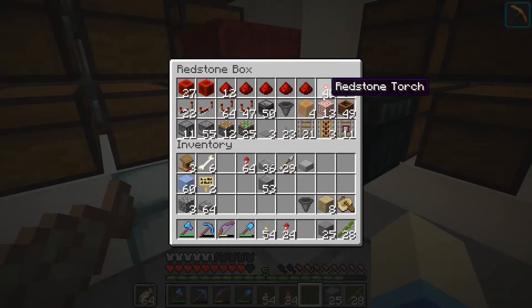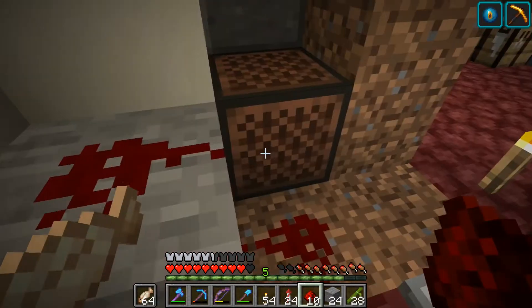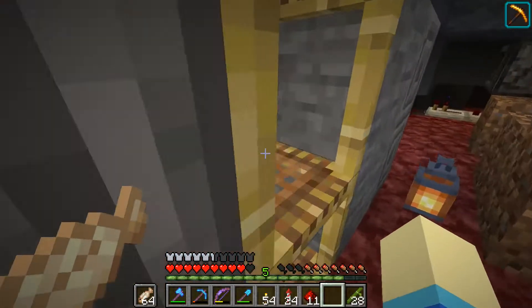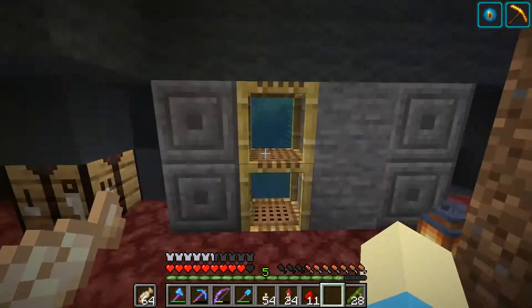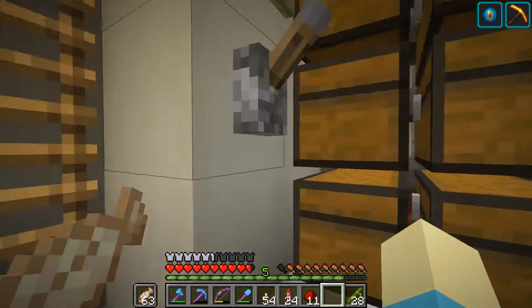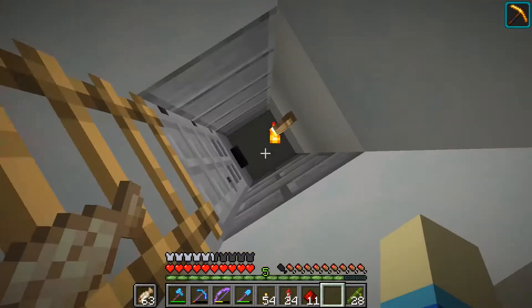One last thing: I want to have a snooze lever, so whenever I don't want to listen to the dinging, I can just turn it off. That's very simple — all I have to do is put a target block there. All I had to do was place one redstone dust right here, and when I flick on the lever all the redstone should be lit up so it would just snooze the sound. Let's try it — did that do anything?